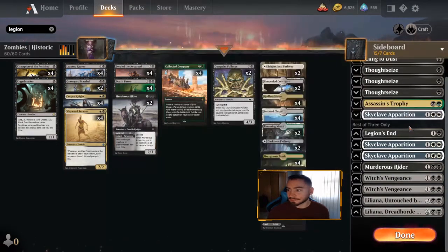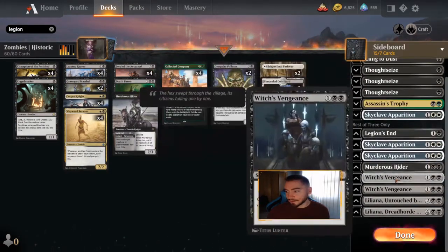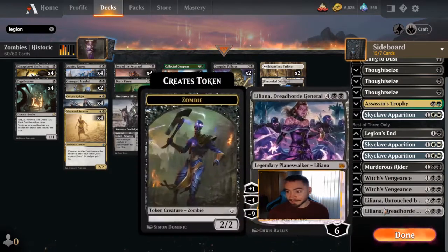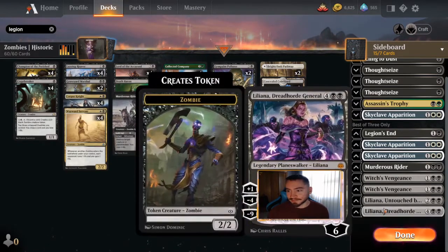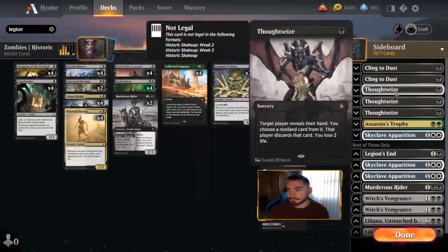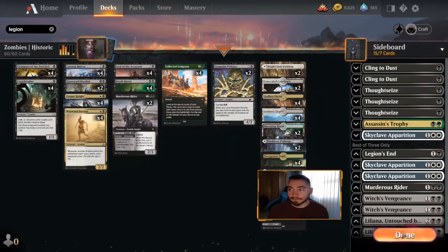For the sideboard: a couple Skyclave Apparitions, Legion's End which is Witch's Vengeance - I'm really scared of Elves, it's not an easy matchup. Then Liliana Untouched by Death and Dreadhoard General - I've never brought Dreadhoard General in and I'm thinking about cutting it, but we'll keep it in case we play control. Untouched is also good against control and is solid removal. Thoughtseize and Leyline of the Void for graveyard hate. Let's play!